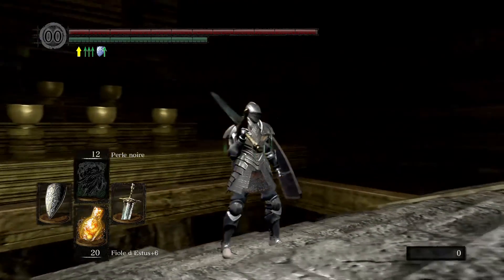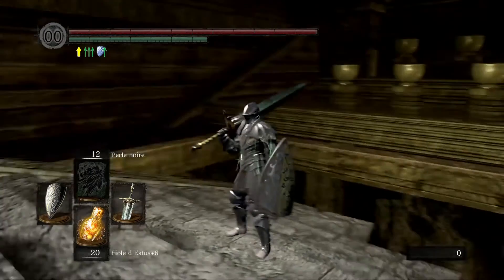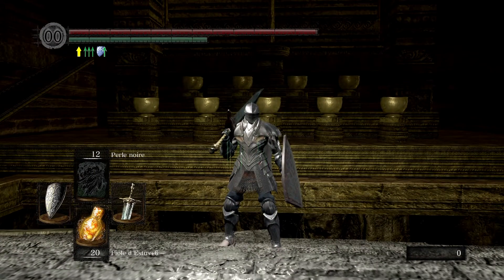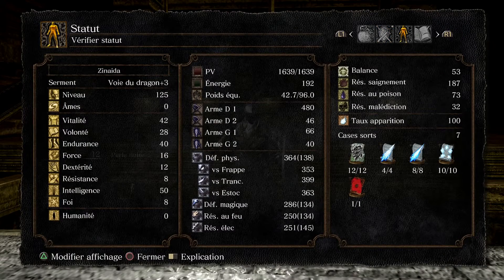Dans ce build, il y a bien évidemment la Moonlight, mais pas que. J'avais envie de faire un build complet, surtout PvE. Après, vous pouvez l'utiliser en PvP, il y a de la magie avec — vous voyez aux douze perles noires que j'ai. Mais le but est vraiment de parler surtout de la Moonlight. Regardons un petit peu tout ce qu'on a, déjà nos stats.